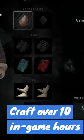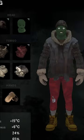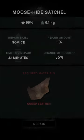Once crafted, you can put it in the accessories slot on your character, and you'll get a 5kg boost to your overall carrying capacity. To repair, all you need is one cured leather.